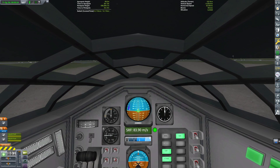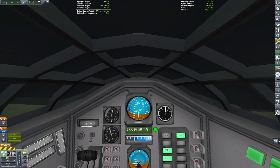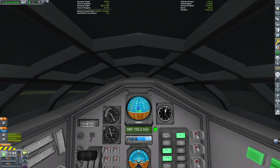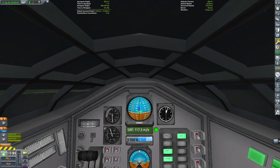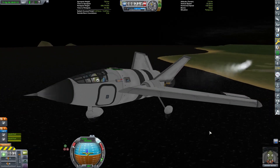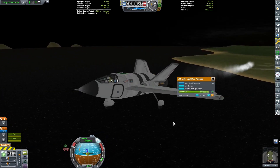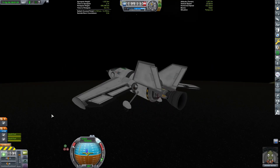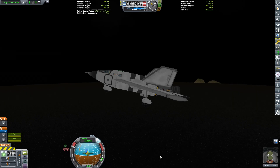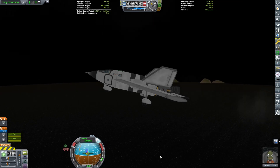The flight plan is this: we're going to get as high as possible using the Juno engines, then point the craft straight up and fire the Reliant engine. Since we're also doing the survey mission, I'm going to head that direction. It's not very far away, so let's get in the general area.